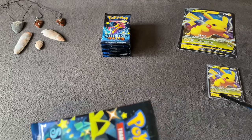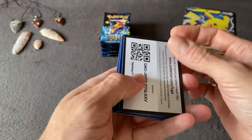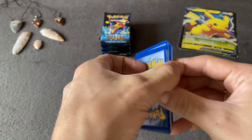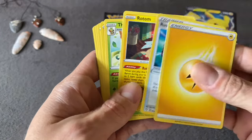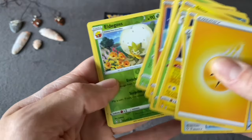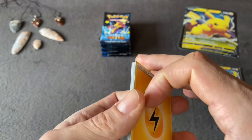I'm still learning all the Pokemon that came out after Gen 1. Pack one: Lightning energy, Rusted Sword, Rotom, Thwackey, Shinx, Koffing, Weasel, Trapinch, Rowlet, Eldegoss, Reverse Holo, and a Rillaboom Holo. Okay, pretty cool.